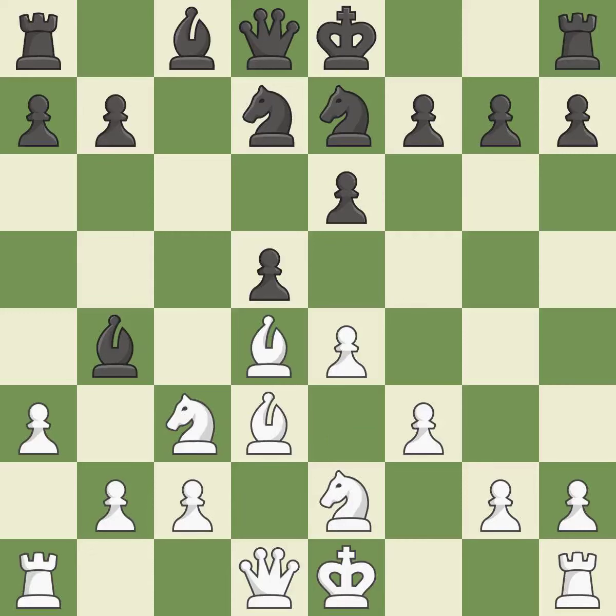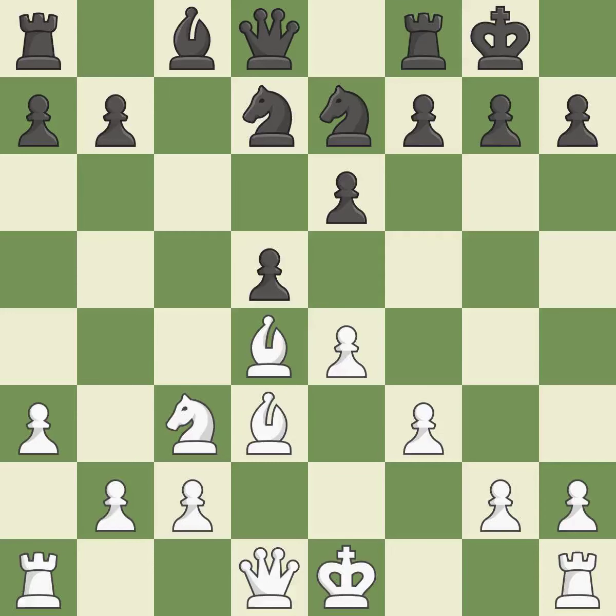Backs off — it is ideal. This exchange is fair. Backs off again — that's good. This blows the chance to defend against an assault on a helpless pawn — it is incorrect.